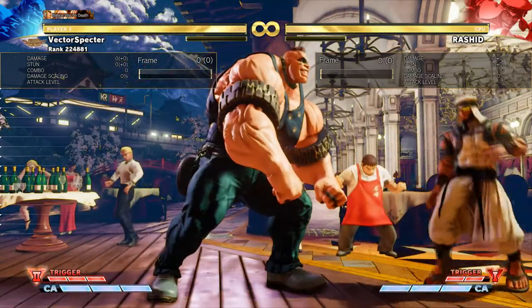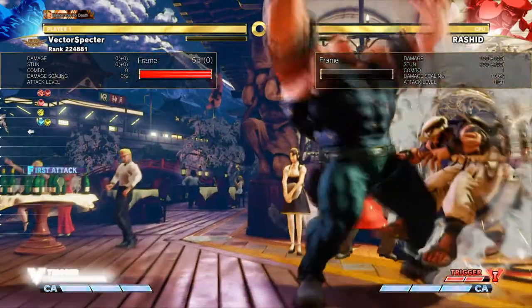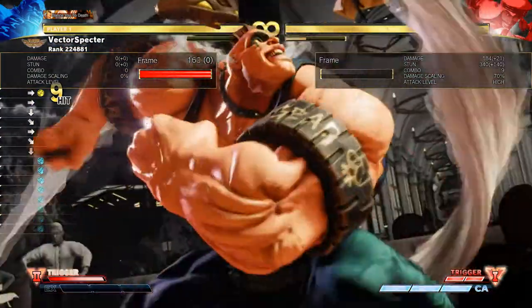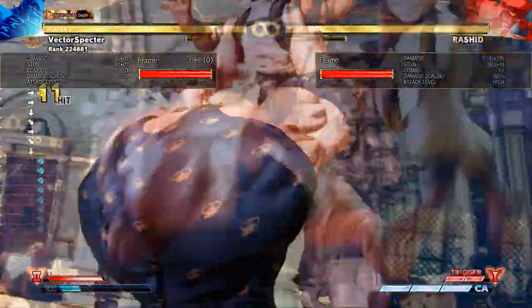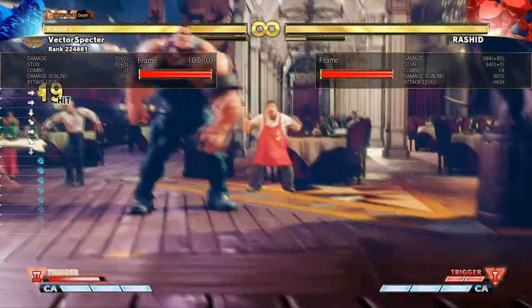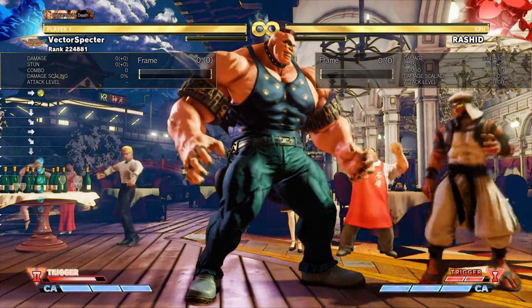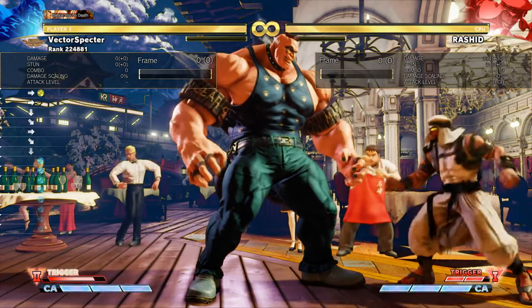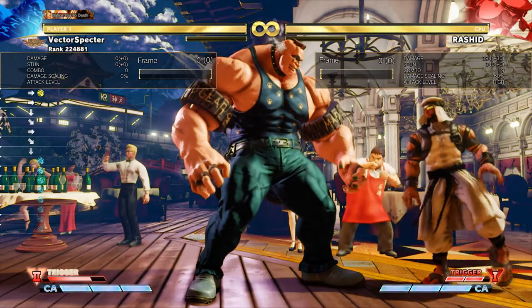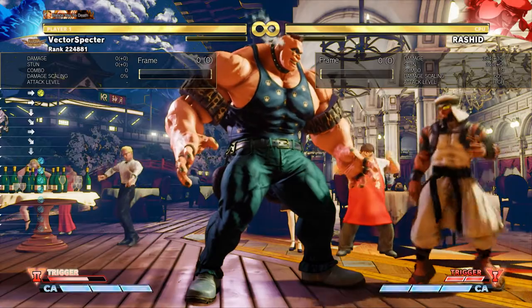So just as an example, we'll toss his dash punch into that — just a basic setup. It's Abigail Punch into the super. And just like that, that's 400 damage and 350 stun. As you can tell, the damage scaling is really high on it. So it might not be the most efficient use of meter in this regard, but it is a case where it is an option to close out rounds.